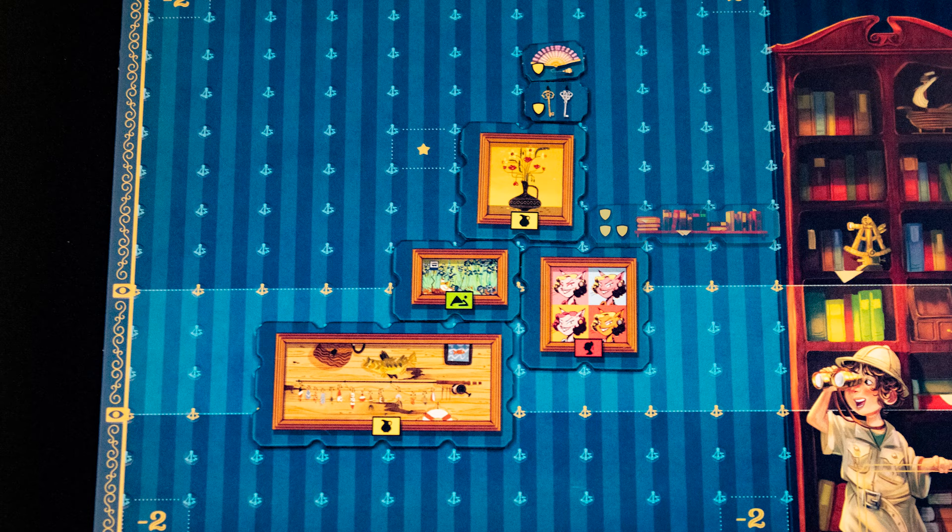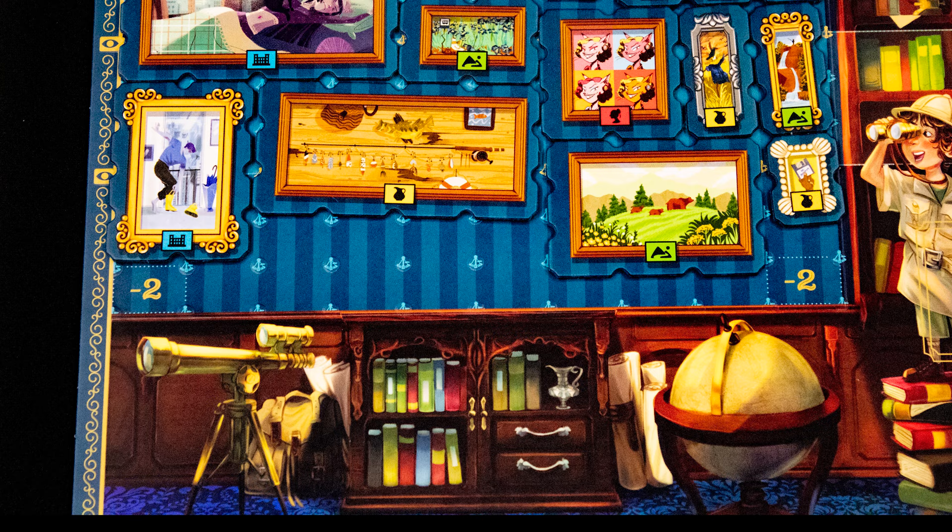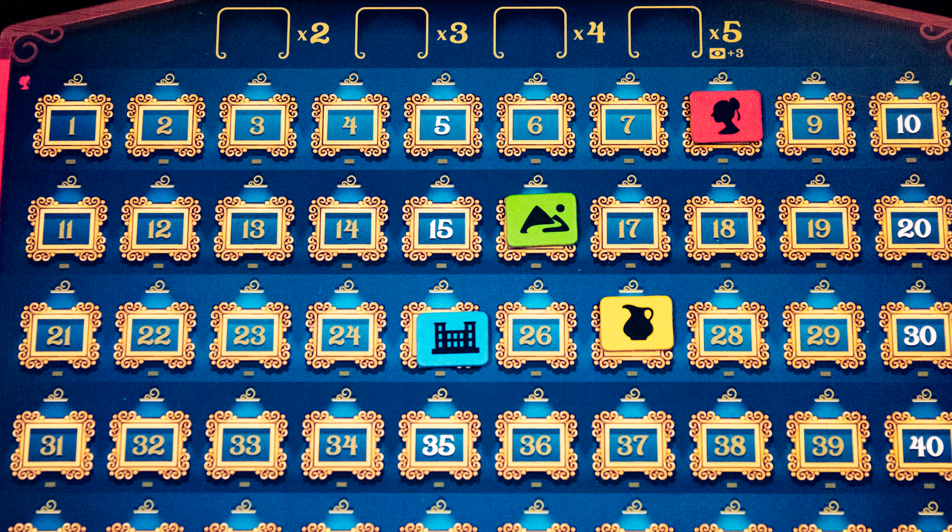Note this lighter band — this is the eye line, and paintings here may score more points. Your assistant can hold one painting for you to place later. If you cannot place a painting at all, you can swap your painting for one of the spare ones by the main board.